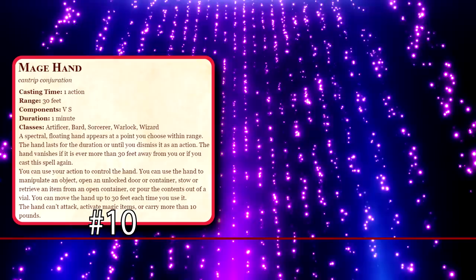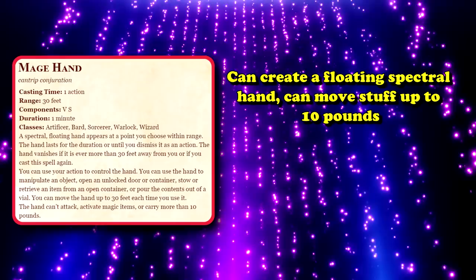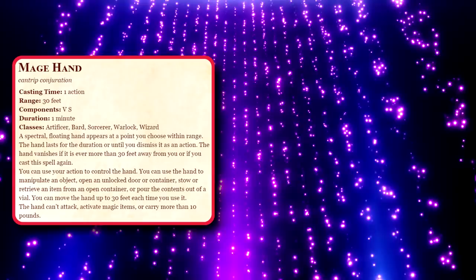At number 10 we have Mage Hand. This cantrip is either incredibly convenient and useful in all kinds of situations, or it only provides incredibly minor conveniences. What this spell does is it allows you to create a floating spectral hand, and you can use this hand to move stuff around as long as whatever it's moving weighs less than 10 pounds. It only lasts a minute, can only go out to around 30 feet, and can't be used to attack or activate magic items.